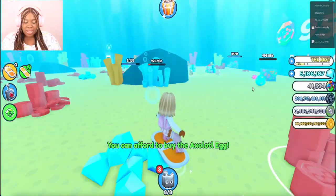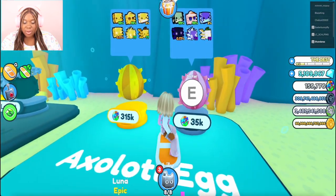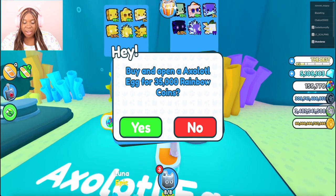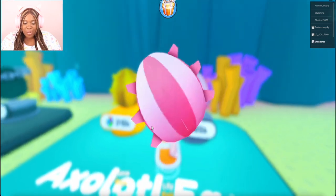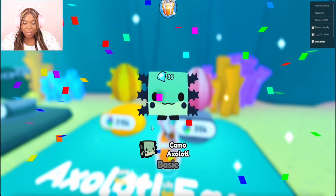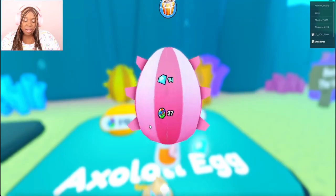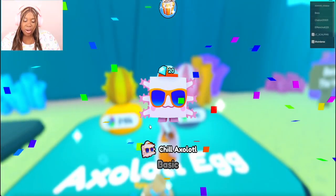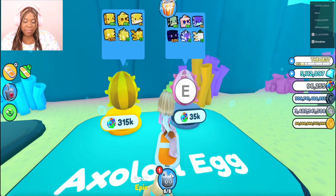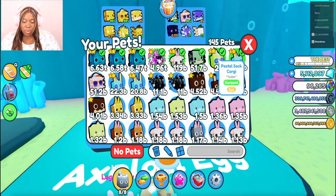I can afford to buy an Axoto egg. Let's go ahead and buy the two Axoto eggs we can afford. I am so excited. Let's start off with the $35K and see what we get. We got a camel Axoto egg — he is so cute. We got a chill Axoto as well. That's 51.2 billion, and then the other Axoto is 51.7.